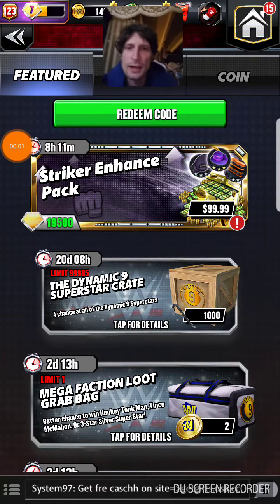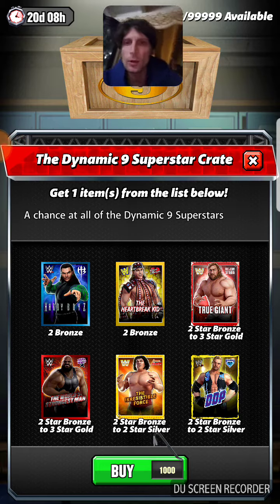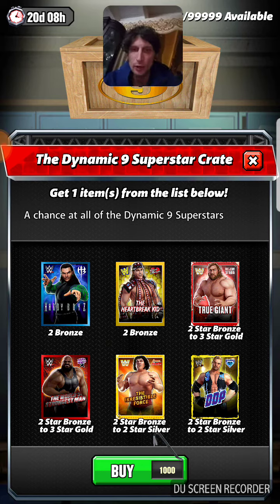How's it going everyone? Richard Schwartz here, aka External Void, coming to do what you do because that's what we do. Today we're going to be doing seven pulls of the Dynamic 9 Superstar Crate. If you guys are excited, smash down that like button and let's get going.